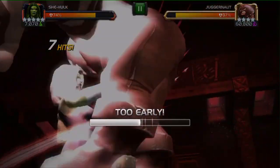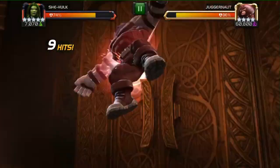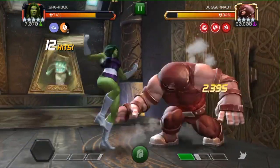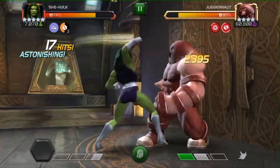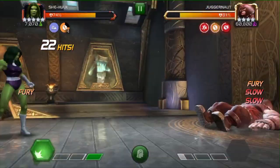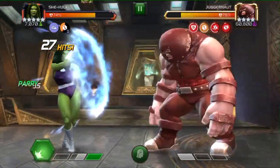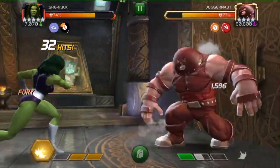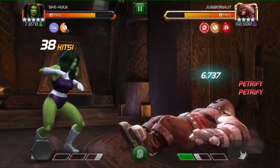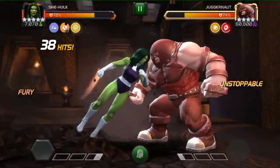The other fight I want to show you is against the Juggernaut in Realm of Legends — he's the third fight, right after the Captain Marvel. This way I can show you just how much damage the furies can deal once you start stacking them up, and I can also show you how she cancels out that Unstoppable. Here's the Unstoppable right here. As soon as he's off of it, I run that heavy attack at him and it cancels it right away. You can also throw heavies at him, and when he's got that slow debuff, he won't activate the Unstoppable to begin with, which is actually really nice.